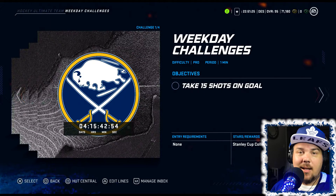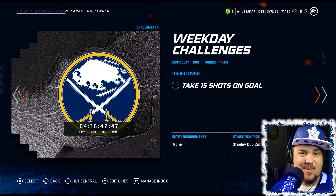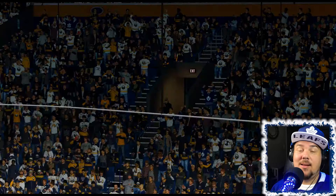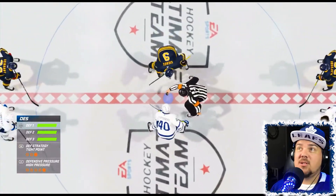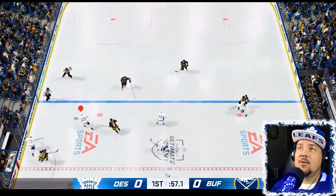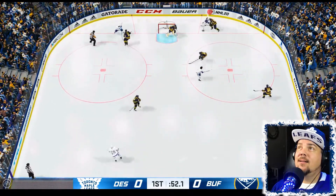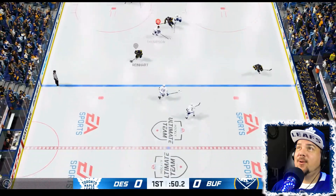So here's one for example — all I got to do is take 15 shots. Periods are one real-time minute when difficulty is only pro. Now 15 shots doesn't sound like a lot, but that's only one real-time minute for a period, so I really got to get after it and get as many rebounds as possible. We're going to take it up, cross the blue line, and just wire one low so we can get a rebound kicking out.